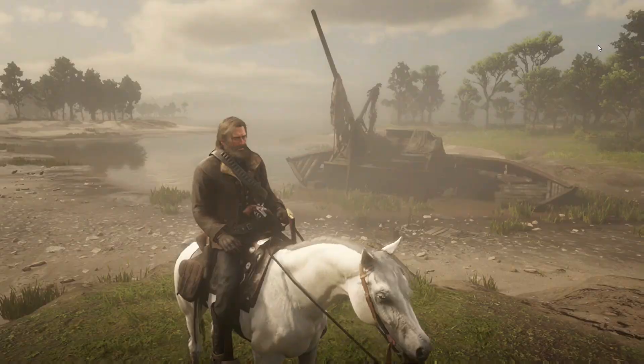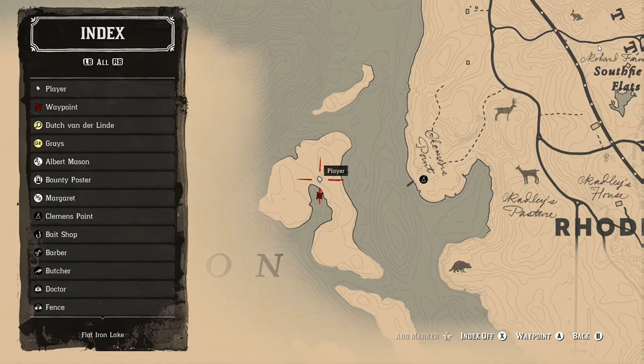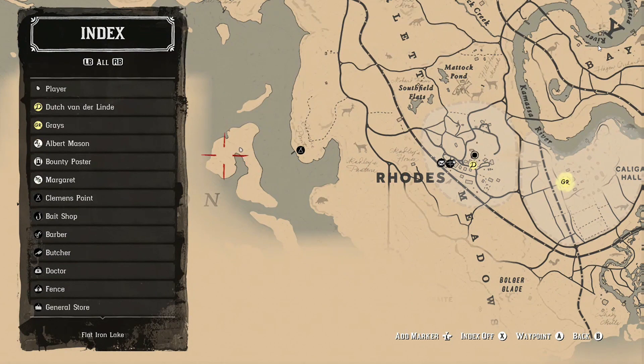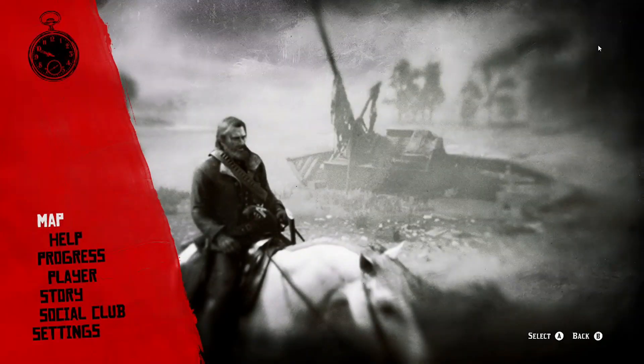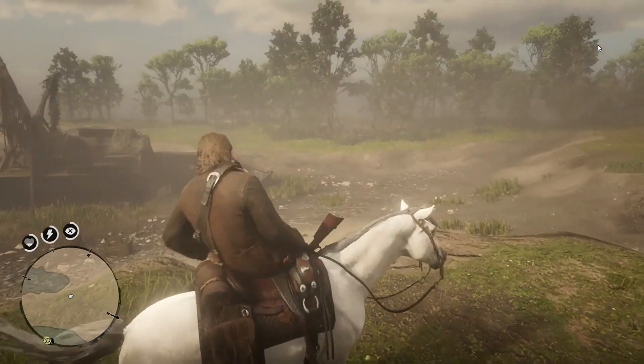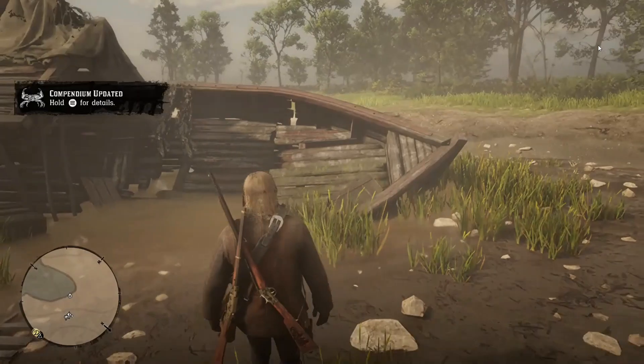We're going to start here in this first area. It's just to the left of Rhodes. I'm at the point where I have the camp moved there. My horse was able to swim over here with one stamina, no problem. So we're just going to run down and go check out the ship here.